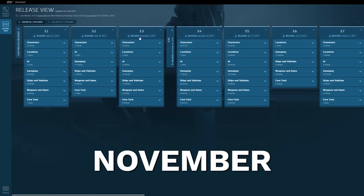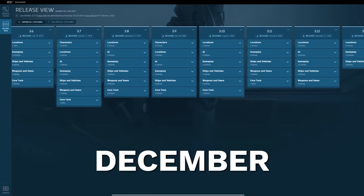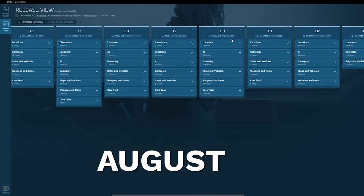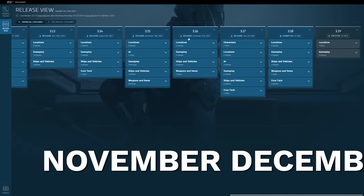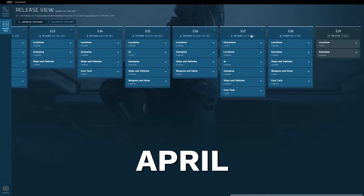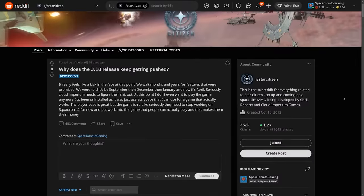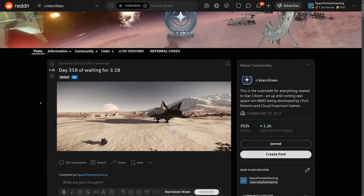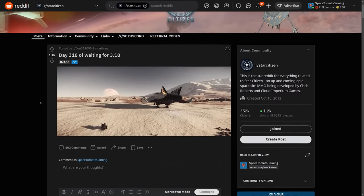The updates came out in March, June, November, December, April, July, October, December, April, August, October, December, April, August, November, December, April — and then 3.17 hit. And just like with 2.6 and 3.0, players have been stuck with 3.17 waiting for 3.18 for 10 months at the time of this writing.